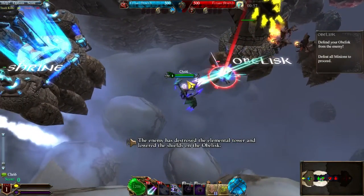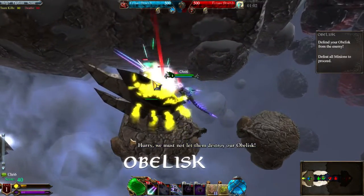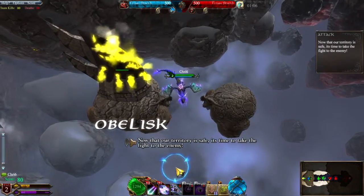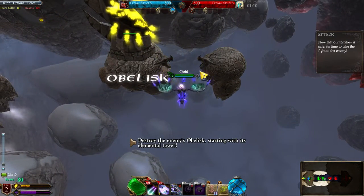The enemy has destroyed the Elemental Tower and lowered the shields on the obelisk. Hurry! Now that our territory is safe, it's time to take the fight to the enemy. Destroy the enemy's obelisk, starting with its Elemental Tower.